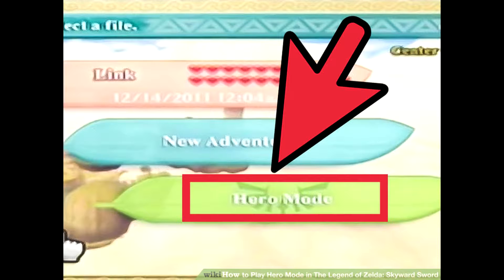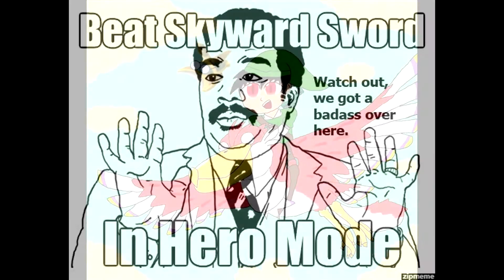Also, materials and bugs that you collected in the previous installment of your save file will be carried over. But aside from that, that's the only benefit you get from doing Hero Mode. There are also a few characters, I believe, that pick dialogue choices at you for doing Hero Mode. I know that the instructor Horwell at the start of the game says something about when you start Hero Mode, but that's all I know.